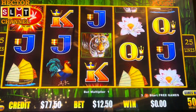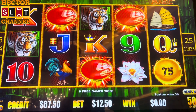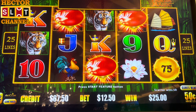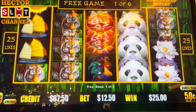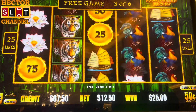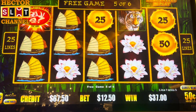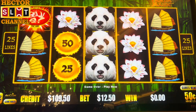Come on bonus — one away, one more — there we go! Let's see what we get, guys. So we're playing 50 cent denom. All right, so we get six beans — full screen of wilds! Two more... oh, one away, guys.